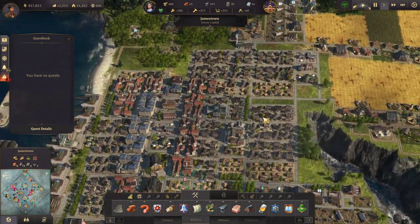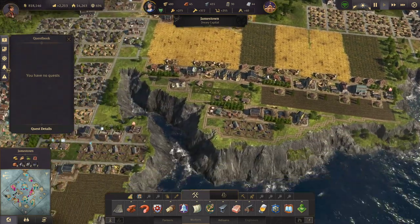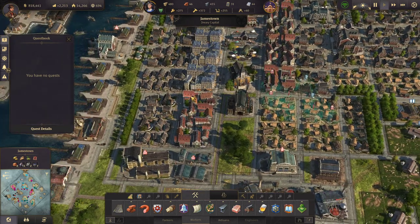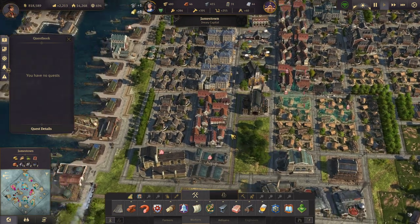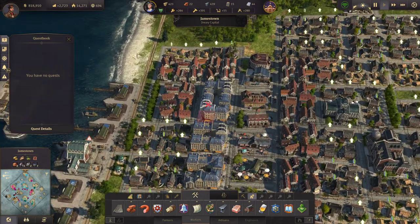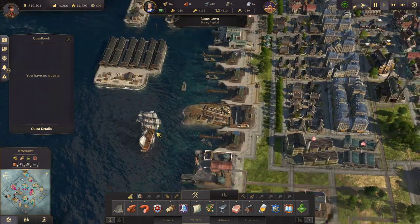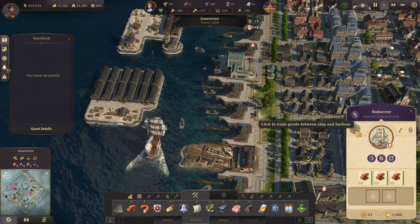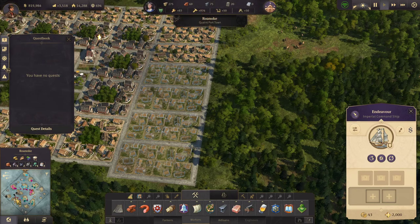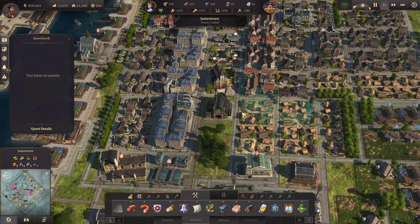Sounds like we have an issue going on somewhere — maybe an illness. Here it is. Let me mobilize another doctor unit there. I can upgrade some of these artisans — that's looking really good. I'm actually getting pretty low on artisans, so let's upgrade some more here. But I don't have the bricks — oh, just in time. The Endeavor is arriving. Now I have 150 bricks here. That plague should be solved pretty soon.